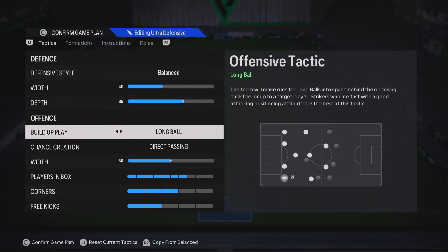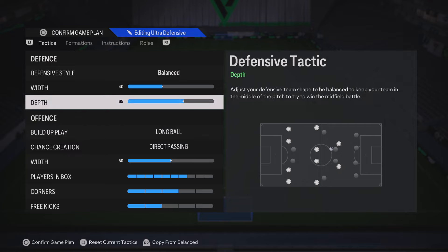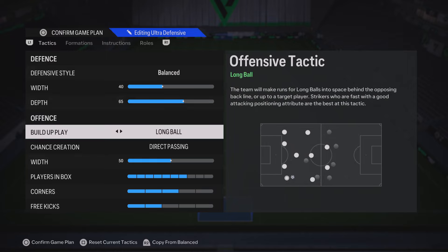We're going to have the width on 40 and the depth on 65. Some people still like to use 71 or 72 depth, but for me it's not quite meta anymore. At 65 you get the best of both worlds — your players are pressing but you're not doing the offside trap. 65 is perfect. Build-up play, we have this on long ball, which in FC24 just encourages your players to make runs in behind. And then chance creation on direct pass.